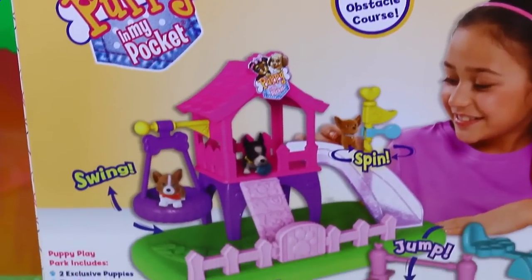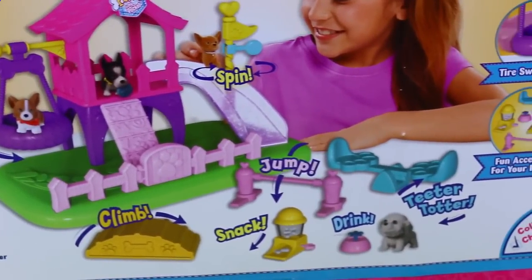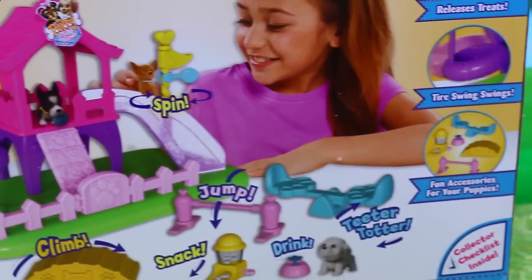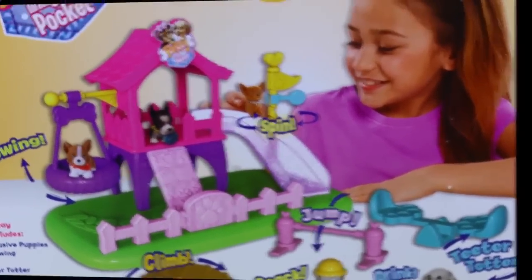The back of the box shows a better diagram of the obstacle course. So you can first have your puppy swing and then climb, snack, jump, drink, teeter-totter, spin, and slide. It seems super cool so let's open it up.